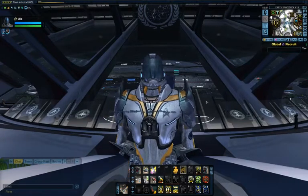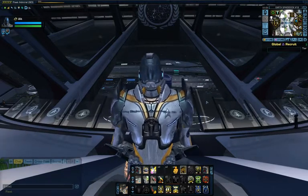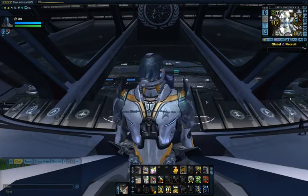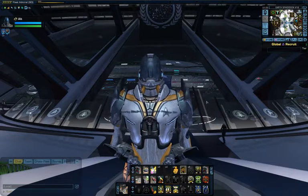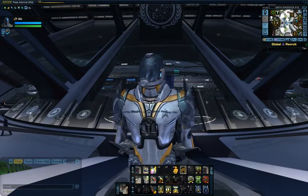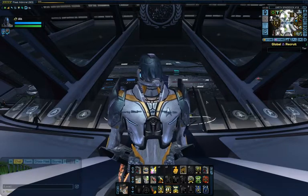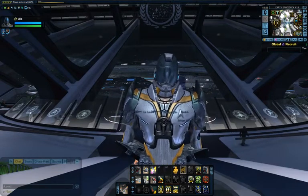Greetings everyone. This is Fleet Admiral Hort Lexington of the Starfleet called Meraki Command. Meraki Command is part of a roleplay group from Second Life called Starfleet Renaissance. We expanded into Star Trek Online just for the fun of it, and I'm here today to show you around our fleet facilities. We have four facilities: a Starbase, a Romulan Embassy, a Dyson Sphere Spire, and our own Dilithium Mine.